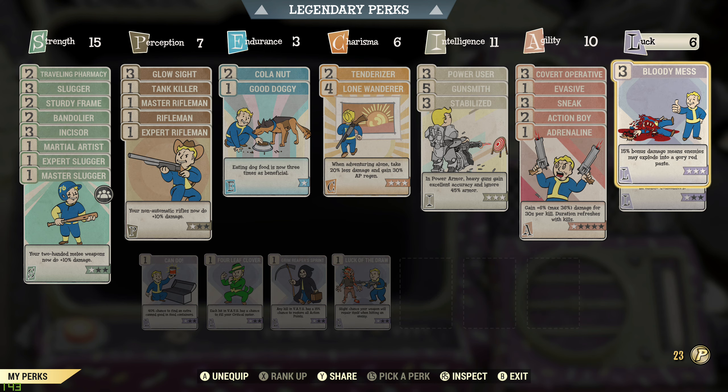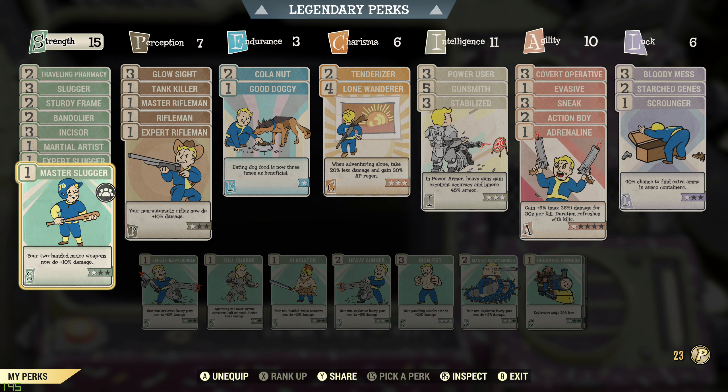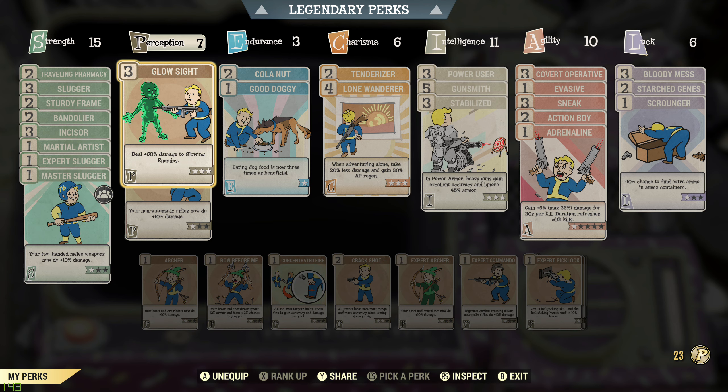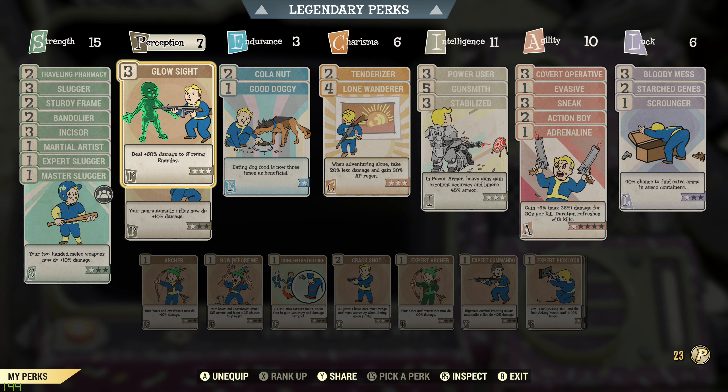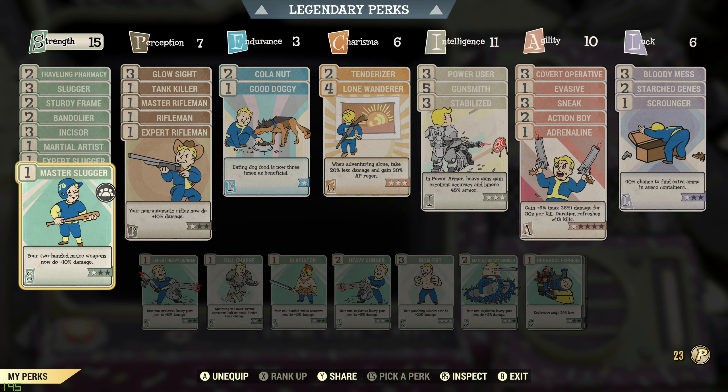I've got to the point where you hit the max amount in each of your SPECIAL criteria, and I've pretty much got most of the perk cards I want as well. I'll go through what I do — let's start with Strength. My build is either a two-handed weapon or a heavy gun as the primary damage source.